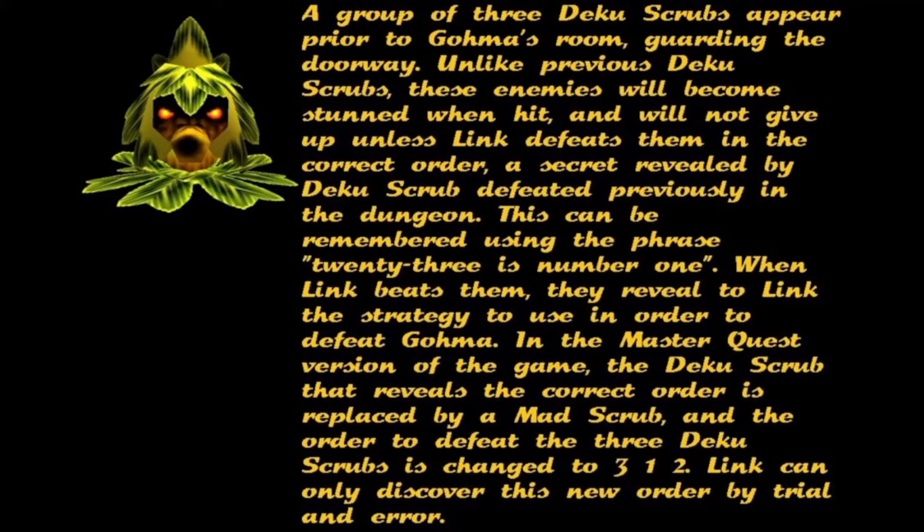The correct order is a secret revealed by a Deku Scrub defeated previously in the dungeon, and can be remembered as 2-3-1. When Link beats them, they reveal to Link the strategy to use in order to defeat Goma.